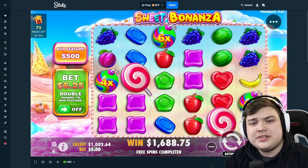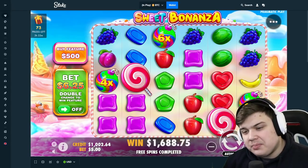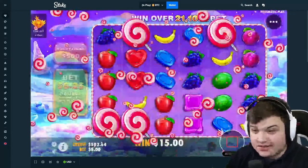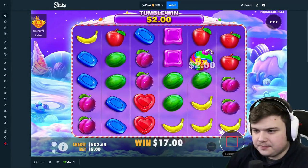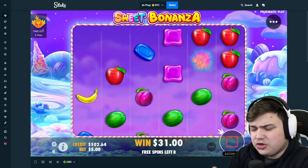What's up boys, today we're back on Stake. I've got a thousand dollar balance and we're gonna be playing some Sweet Bonanza. Starting with a $500 bonus buy straight away — that's half the balance already gone, so we kind of need it to pay. We need to connect some nice bombs.